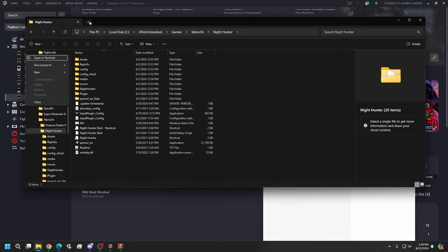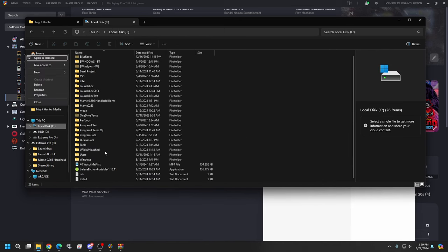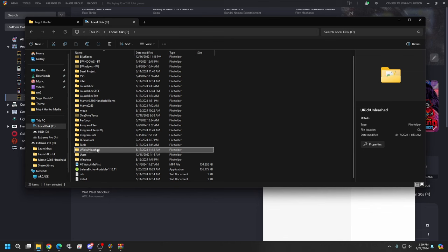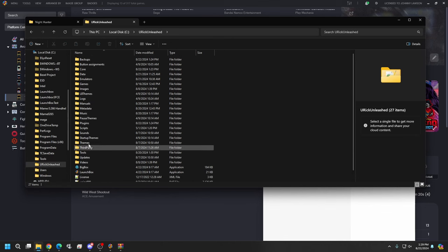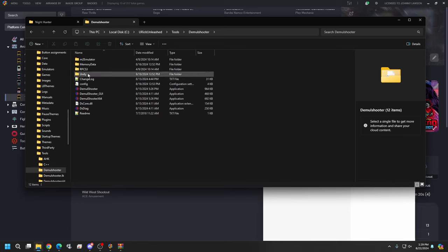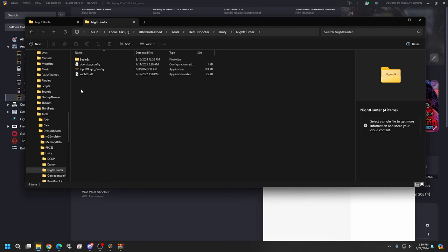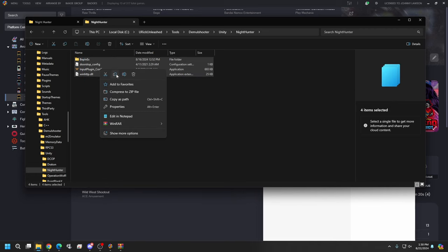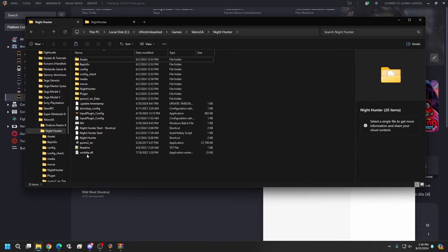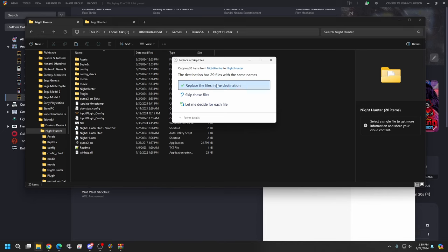Now the next step: we're going to open up our Demon Shooter and open up the unity folder, then drop some files from unity into Night Hunter. Find your Demon Shooter — in Uncle Rick Unleashed it's in the tools folder, or just wherever you have your Demon Shooter installed. Go to Tools, then Demon Shooter, go up to unity — you'll see the 900 folder there. Open it up, then take all these files, copy them, and paste them into the root of the 900 folder. If asked to replace files, hit Yes.